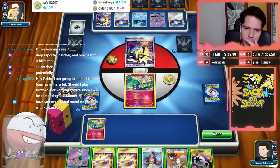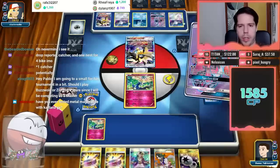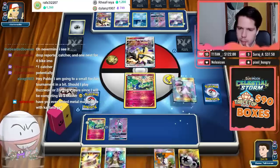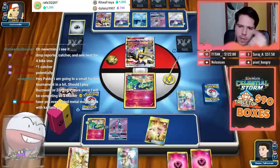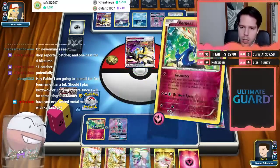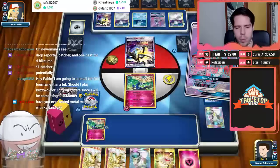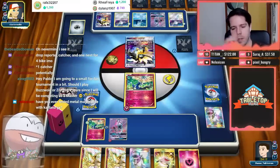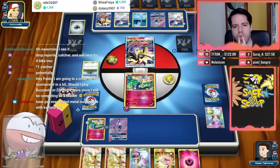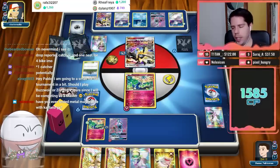My opponent may already have a Rare Candy Magnezone. I attach one Choice Band and end. I need a Fairy — there we go. Not the greatest follow-up but I get to Geomancy. One Fairy energy is prized — I forgot to check that. Mount Coronet plus Choice Band doesn't help them get a KO. We get an N — I'll take it; saves me from playing my own N.